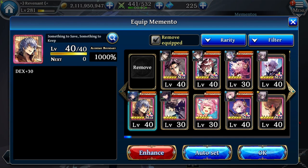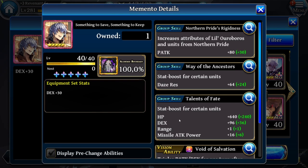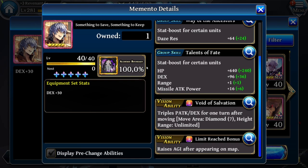Just like any other Genesis Memento, that one is limited. It gives P-Attack plus 80, Dex plus 64, HP plus 640, DEX plus 96, Missile Attack Power plus 16. And if you have that Memento at Max Librate, you get Range plus 1. That Memento also has a Vision Ability, Void of Salvation, which raises P-Attack and DEX by 150% for 1 turn after moving. If you have it at Max Librate, you can raise your P-Attack and DEX by 200% — basically tripling them for 1 turn — and you get 1 more charge, for 3 charges total.